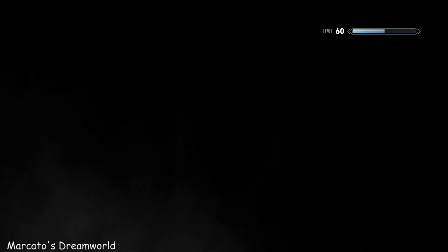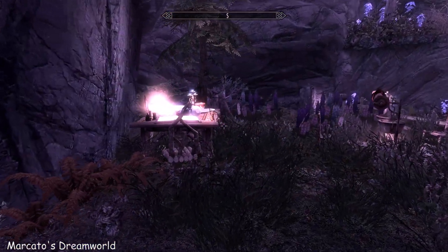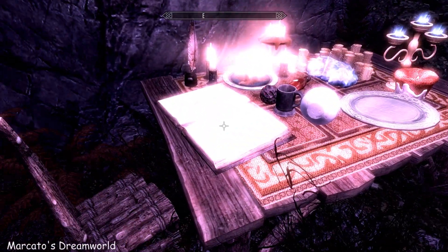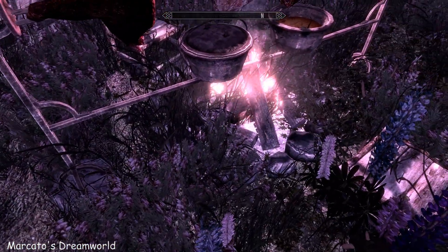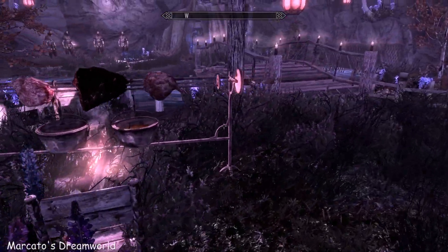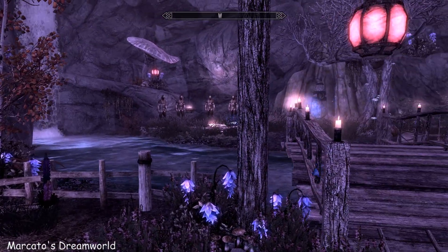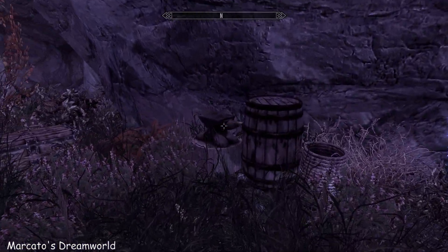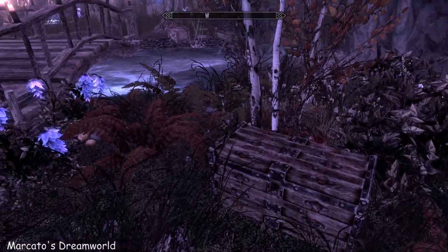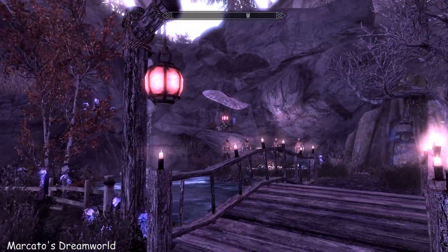And then you can open up the dreamworld. Word of warning: as you're just happily meandering around looking at everything, watch out because a boss will spawn — Mercato himself. Vermina took his soul. I'm super overgrown in here and I'm guessing my flora overhaul is to blame. It's a nice little outdoor space, and there's also an anvil, more storage, and lots more things to pick.